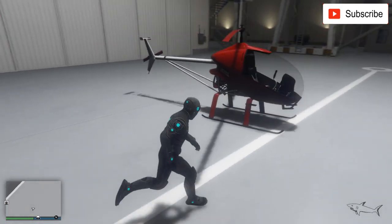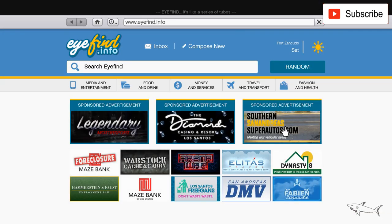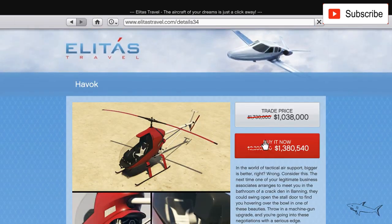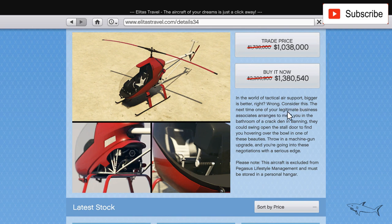Let me first show you where you can buy it. Go right here on Elitas Travel — the HOVAC is right over here for 1.3 million to 2.3 million, so you're going to save 1 million if you buy this week. You can only store this helicopter in your personal hangar.